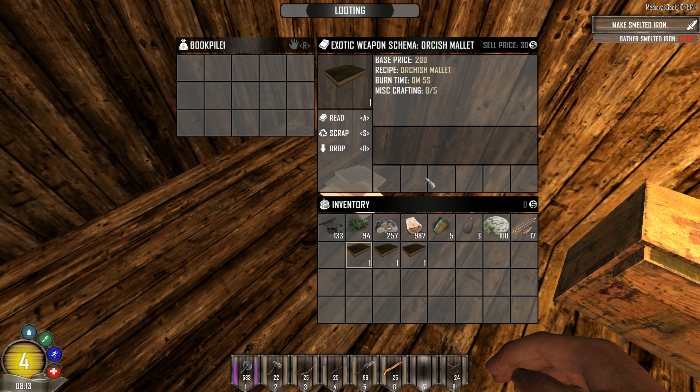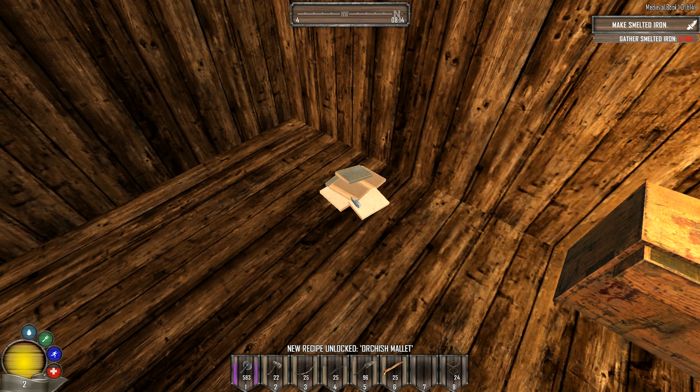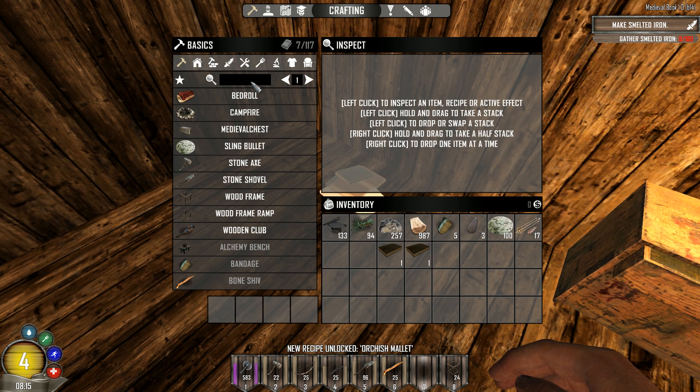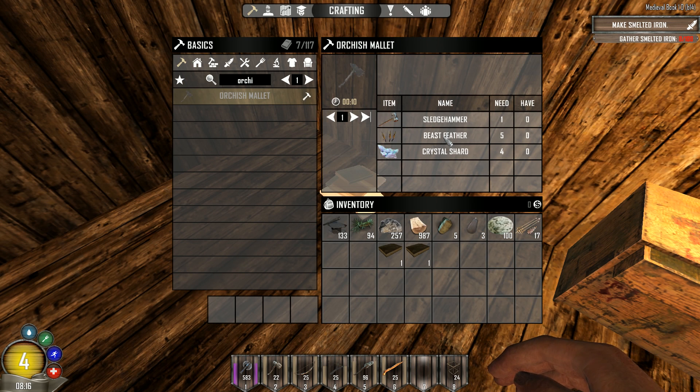Let's read those exotic weapons schematics: Orcish Mallet — boom, now I know it! Orcish Mallet is a sledgehammer-type beast. It requires feathers and crystal shards. We need to go east or west to the Crystal Forest to find those crystal shards because they are quite important and appear in so many recipes in this mod.